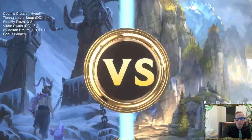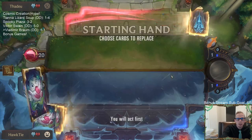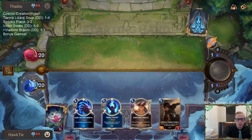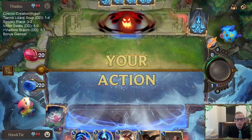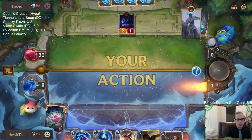Our deck is a little more defensive, theirs is more aggressive - they're an overwhelm version of Freljord and Noxus with some super big threats. I'm not sure if we'll have time for the Scar Grounds. I kept Fury of the North because that can help match our smaller units to their big units.